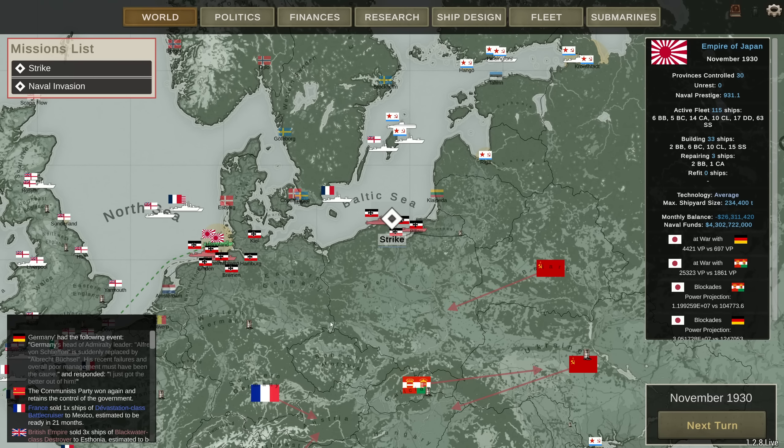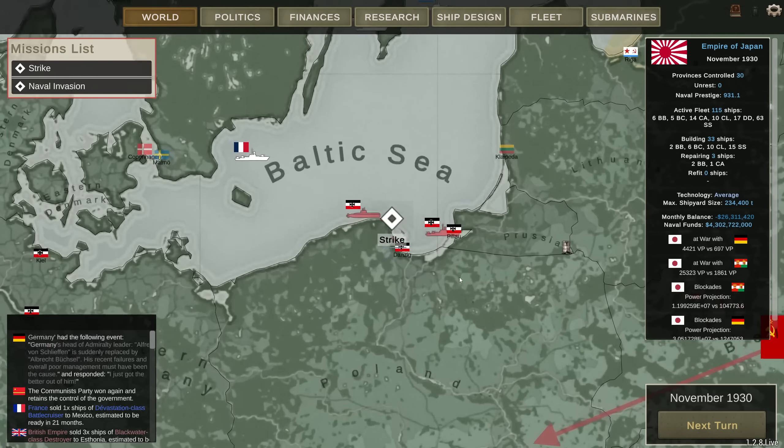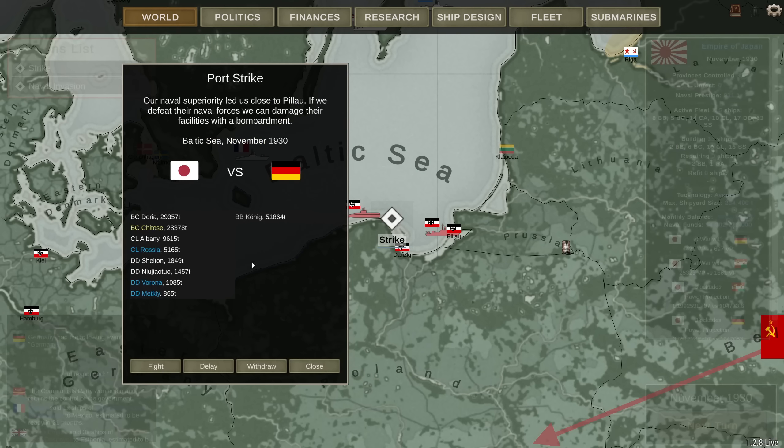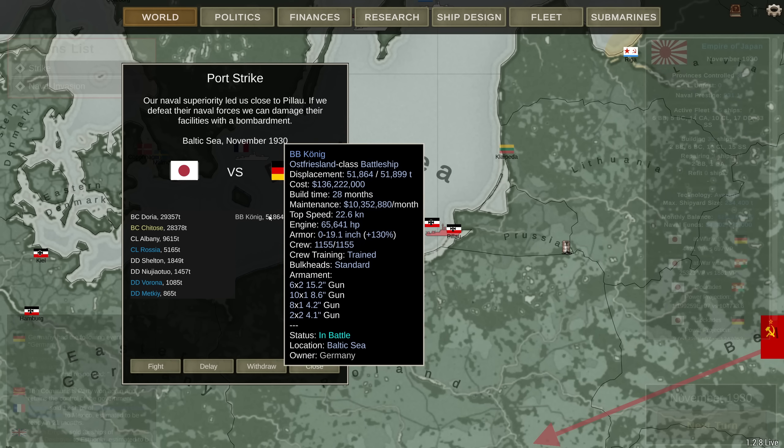Hey guys, Stealth here and welcome to episode 34. We're gonna kick this one off in the Baltics. There's a bit of a strike going on and it's a mixed bag. I'm taking down an Ostfriesland-class battleship. It is maneuvering around at 22.6 knots, carrying 12 15.2-inch guns.